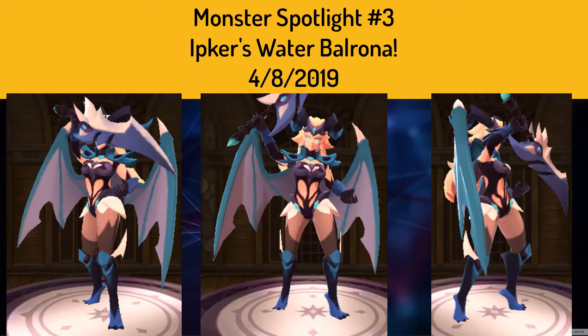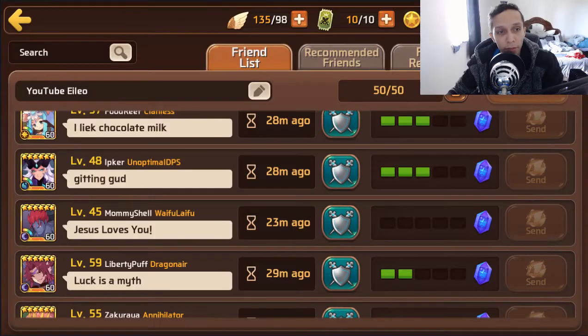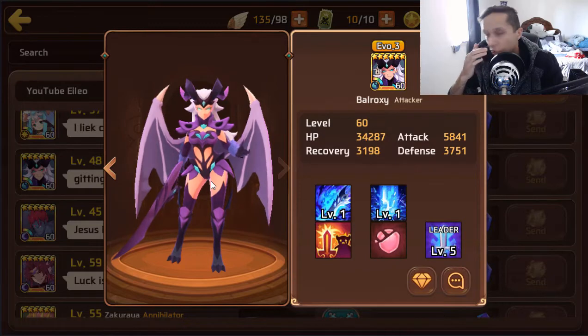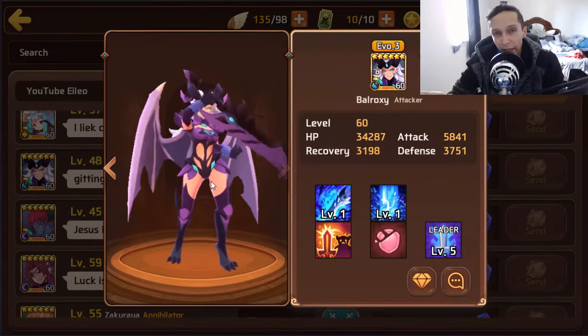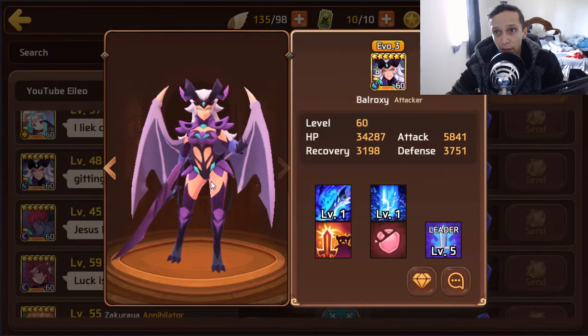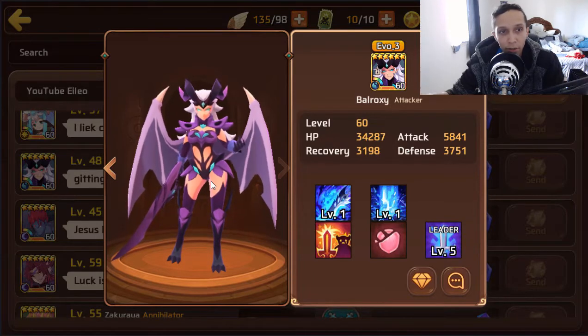Welcome back to the third monster spotlight. For today's video we have wet Balrona coming from ipk_er, and we're going to see what she can do. Wet Balrona is pretty much just a titans mon, so I can only show you guys a portion of her power at the very best because you can't use friends' mons in titans, but we're going to take a look at her real quick.